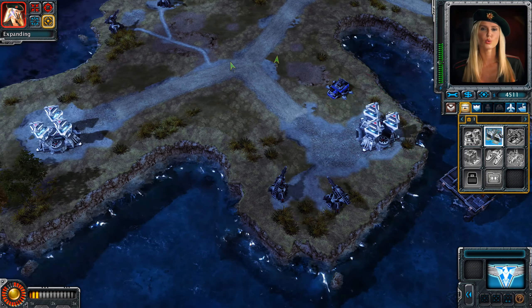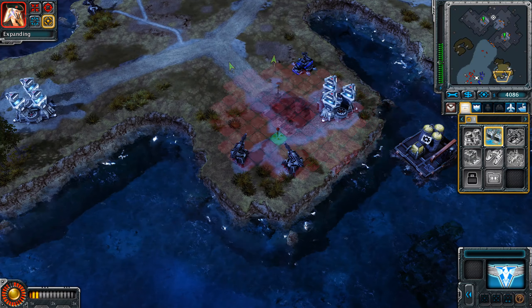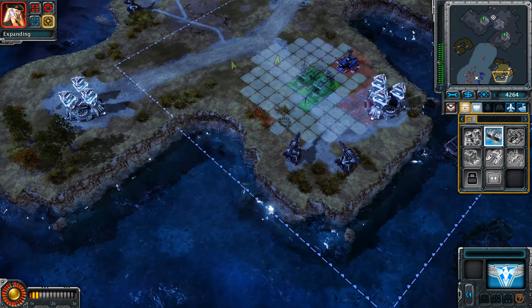I can set up a forward base on the Floating Island Fortress. I await your order. Use your engineers to capture the Fortress reactors. They'll overload the cores, making them unstable. With both reactors simultaneously destabilized, the Fortress power system will reach critical mass.